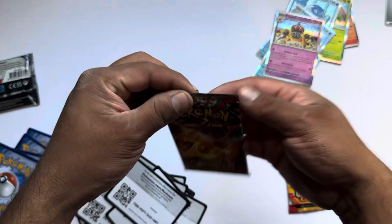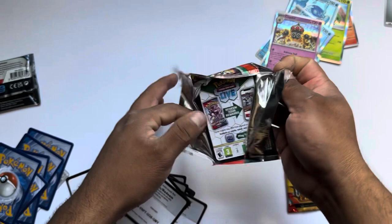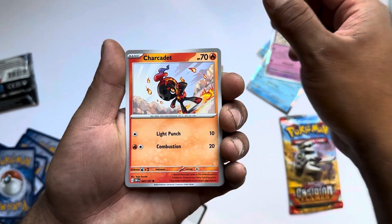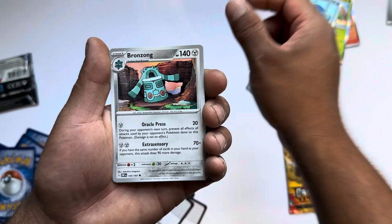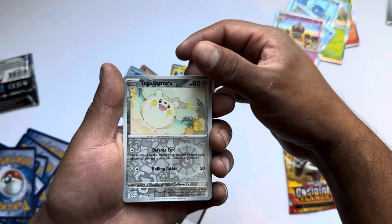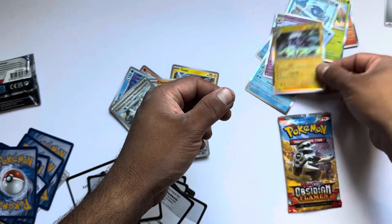Two more packs. Toxel, Charcadet, Power Nard, Sinistcha, Bronzong, Beartic, Charmeleon again and Snover, Pokemon League Headquarters, Togedemaru and a Toxtricity again.